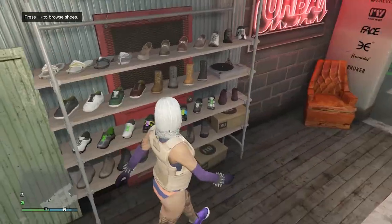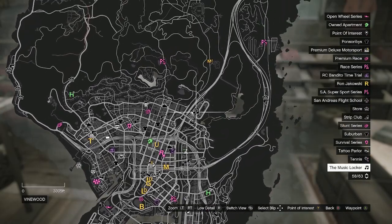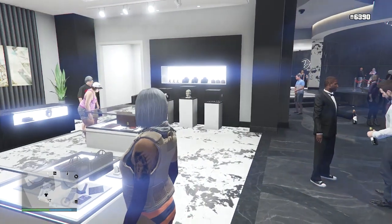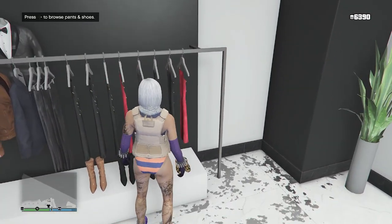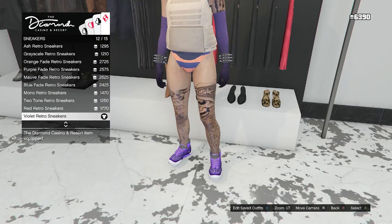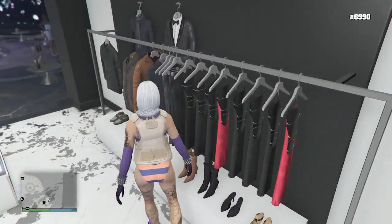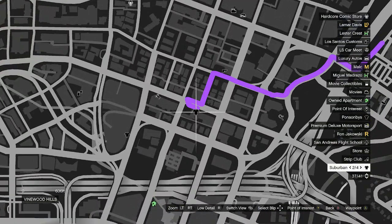The shoes for this outfit are not in the clothing store — we need to head to the casino. When you get inside the casino, walk to the clothing section, go to where it says brows, pants, and shoes. Scroll down to sneakers, click on sneakers, and equip the violet retro sneakers on slot 12. After equipping the violet retro sneakers, back out of shoes. Now head back to a normal clothing store.